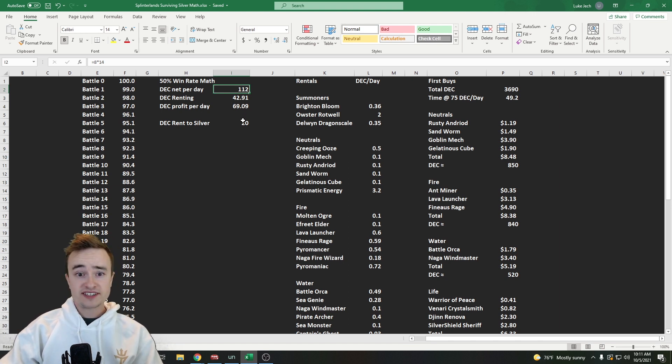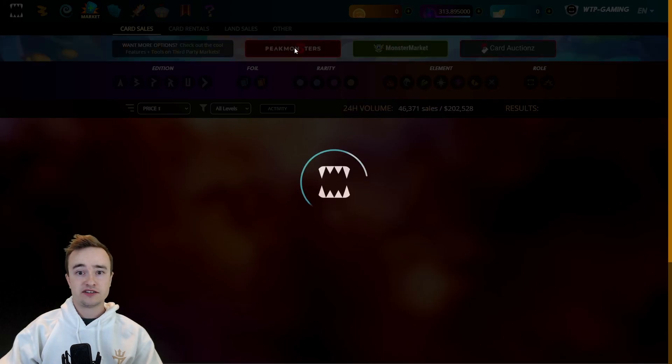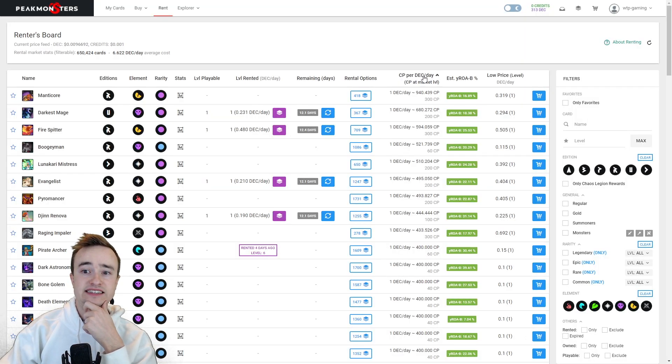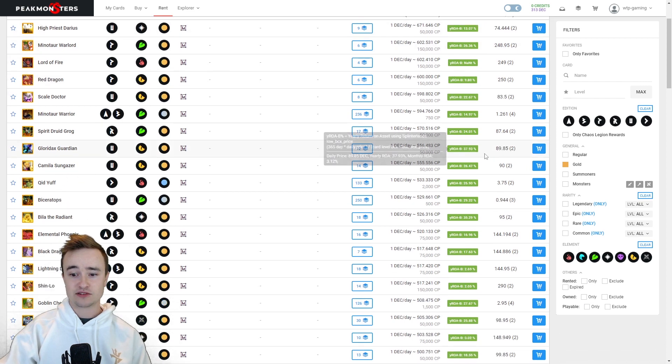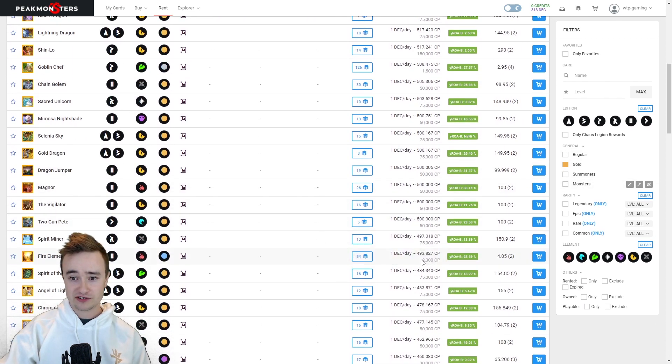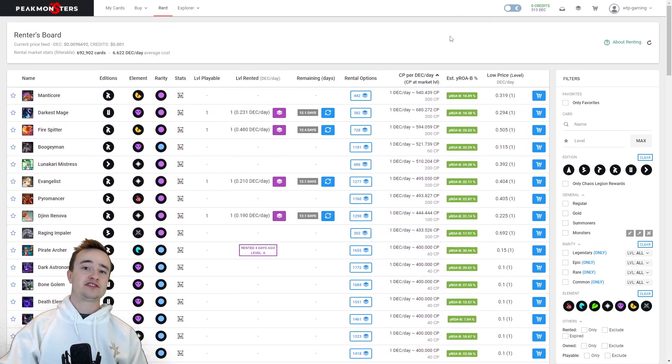Renting to silver is going to be more expensive now. On Peak Monsters a couple days ago you could find cards with 1,500 card power for one DEC a day. Then it dropped to around 1,000 — especially with gold cards. Now rental prices have gone crazy. I'm finding cards for 2,000 CP gold at only 500 card power for one DEC a day. So rates have gone way up, making it harder to get into silver with DEC.